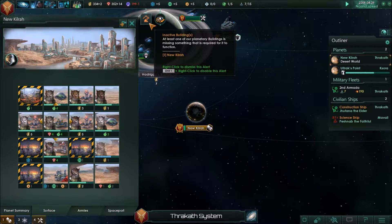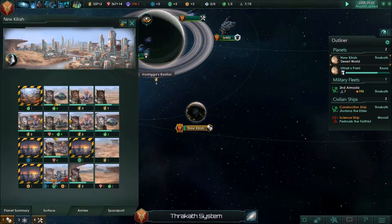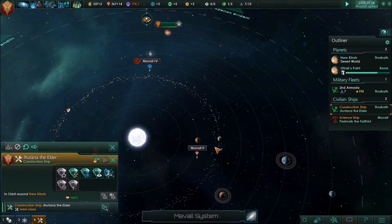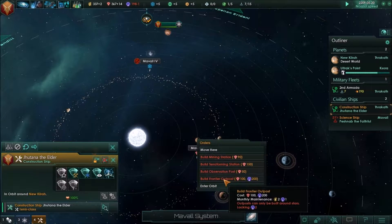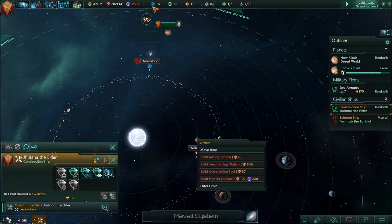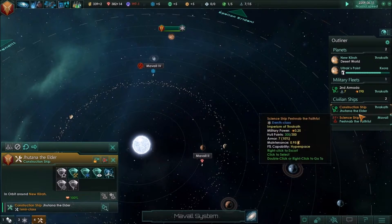We're not going to get anything from that yet. What do we have here — two more minerals, but of course we can't construct anything here because we don't own it. It's not within our borders. That frontier outpost — hmm — is not good for us. I'd like to find a rival to declare, to build up this influence. We'll hold fast anyway.